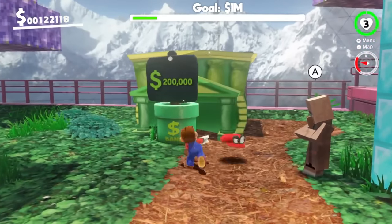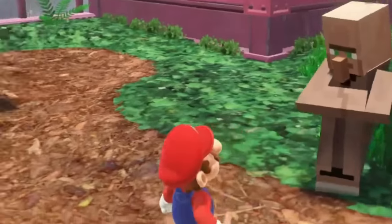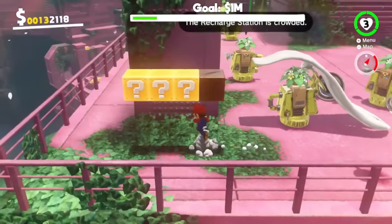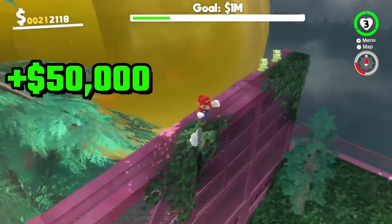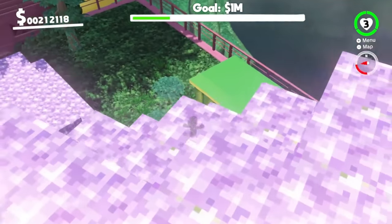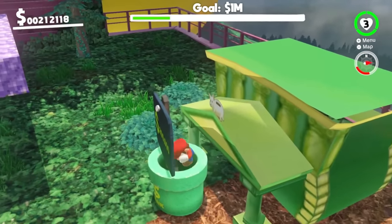We unlock the bank at $200,000 — rob the bank for 1 million! We need to get $200,000 very very quickly, which should be pretty easy. We only need 4 more monies — there's a few here. There we go, we've got enough to unlock the bank! The sign hasn't disappeared but we should still be able to enter the pipe. Yes, I can enter the pipe!